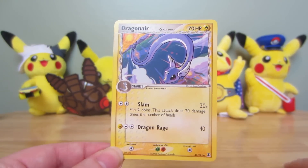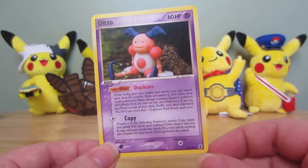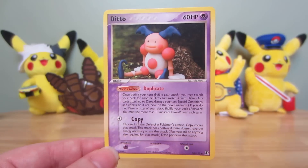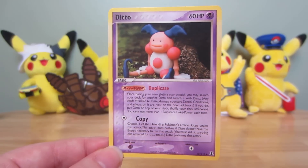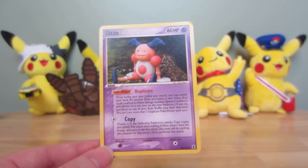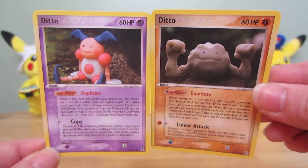Dragonair — see? Electric type. And another Ditto, but it's Mr. Mime. He's so creepy. You know what, it actually makes Mr. Mime look less creepy this way. This is probably the only Mr. Mime that I'm not completely offended by because he's cute and Ditto-ish. It's kind of fun that we got two of those. I love the Ditto cards like that — they're adorable.